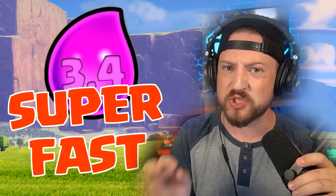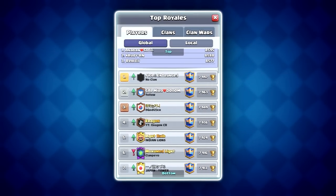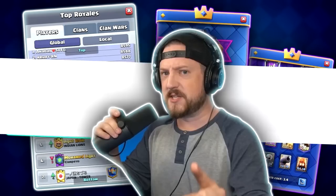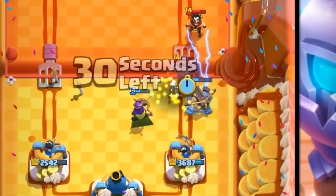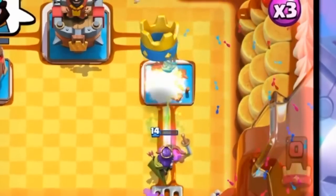Today we are dominating on ladder with the newest 3.4 elixir super fast X-Bow Rocket Cycle. It is currently being played by some of the best players in the world and has been exploding in popularity as everyone is rushing to try it out. With the triple threat combination of Rocket, X-Bow and Archer Queen, you can maintain constant pressure or stack up on defense and wait to go all in on one opening.